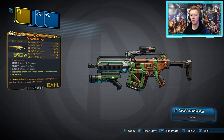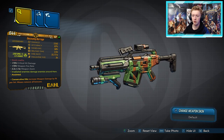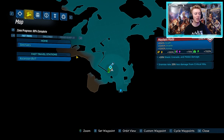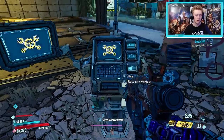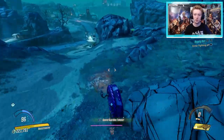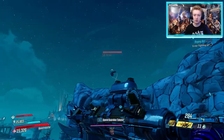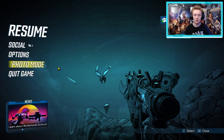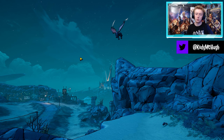Up next we have the Dahl Assault Rifles, starting with the Barrage. This thing only comes in radiation, corrosive, and non-elemental — not fire, cryo, or shock. It does come with anointments, and you can get it from the world drop system or from the dedicated drop spot Skrakk. Go to Pandora, Ascension Bluff — you can unlock this super early in the game. From the Fast Travel Station, jump in a car, go straight, and in this little arena area you'll find Skrakk. He has two legendaries in his loot pool: the Skeksil pistol and the Barrage Assault Rifle. He flies around everywhere which is annoying, but only two dedicated drops means it shouldn't take too long.